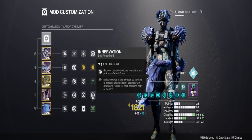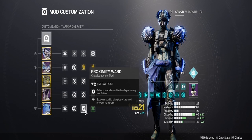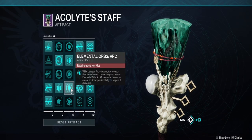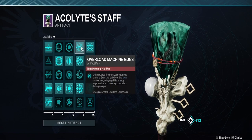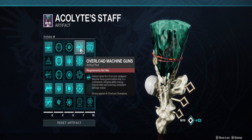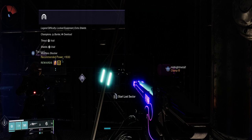Everything else is to keep our abilities cycling. We want to make sure we're using Proximity Ward for our finishers so we don't die. For our build, we're making sure we have Elemental Ords for Arc because we want those Elemental Munitions. Then Monochromatic Maestro pairs with Overload really well, because we have a lot of assisted Arc damage with our grenades and we'll be able to stun Overloads. So let's get right into it — should be a quick run.